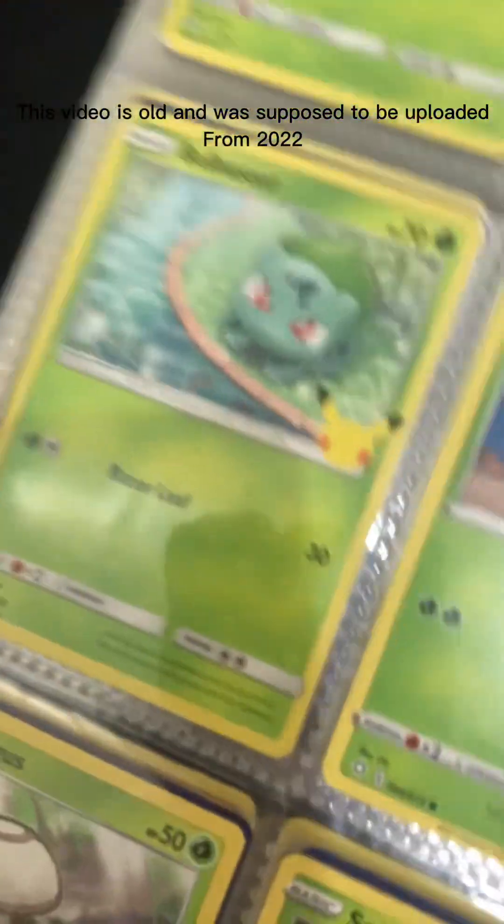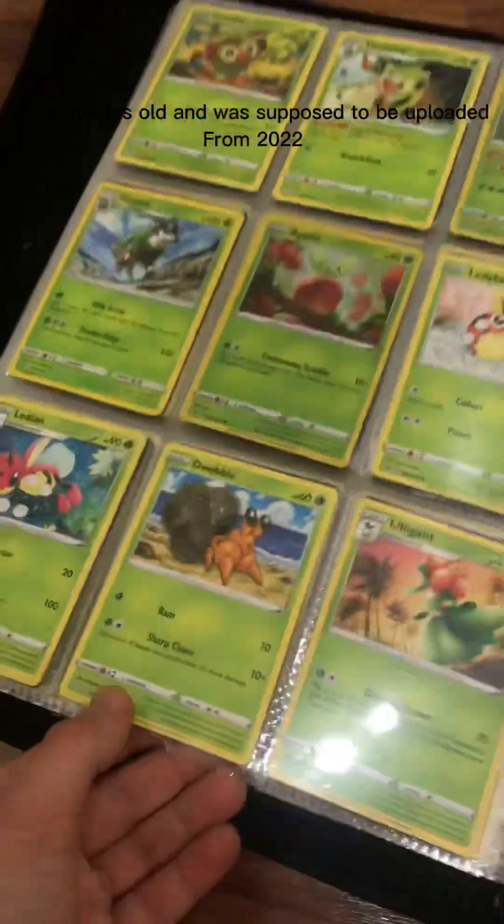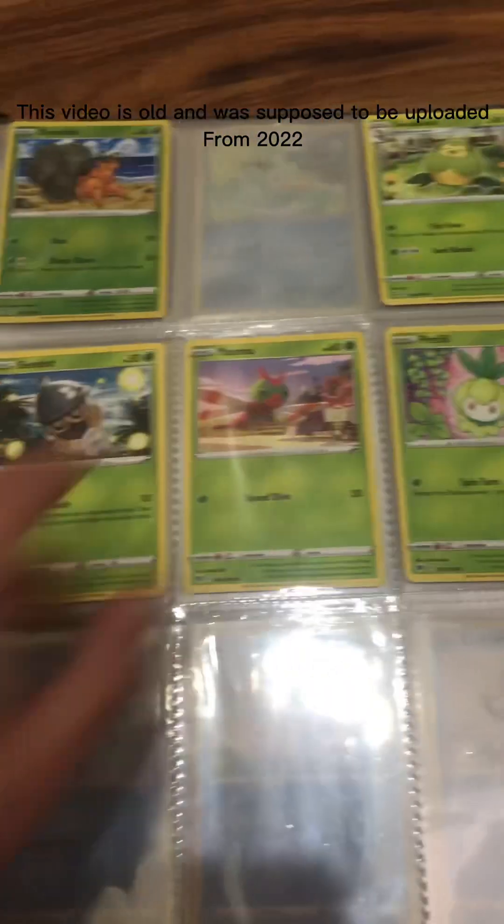My friend says these two are rare because they have a little Pikachu thing — Pikachu 25, it says. Yeah, I took out my good one from there.